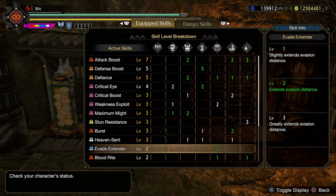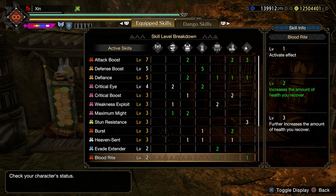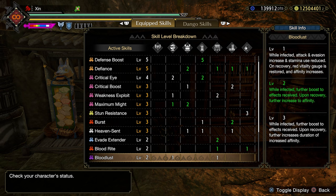Evade Extender level 2 is always a good skill to have — it will help us dodge monster attacks much easier. Blood Rite level 2 is to give us additional survivability, so that we don't have to stop to heal ourselves and can just concentrate on attacking. Latent Power level 2 will give us 20% affinity, which evens out with the negative 20% on the weapon. We also have 50% from Weakness Exploit, 30% from Maximum Might, and 20% from Critical Eye — that gives us 100% affinity.